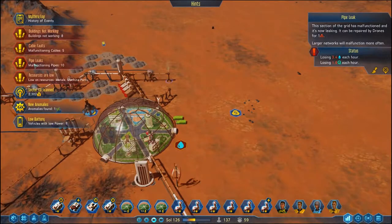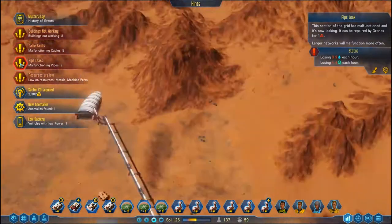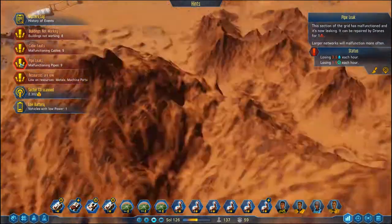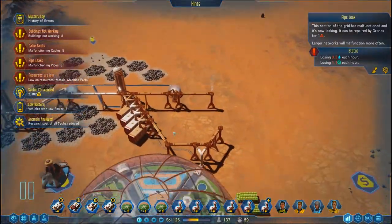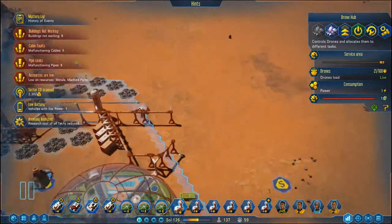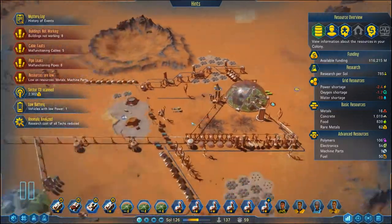We seem to have a lot of malfunctioning pipes here. Are they all down this way? The majority of them are, but the drones are working. That one looks like it's been absolutely ripped to pieces — I remember because this was outside of the drone hub reach. All I wanted to do was salvage these, but I didn't know about this button at the time. So now I can just rip it all back to basics and that should sort out that problem.